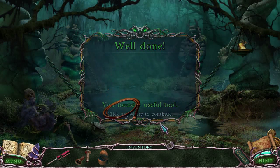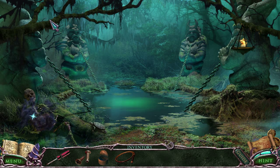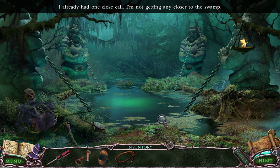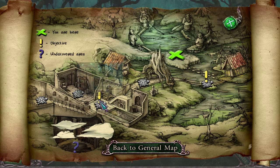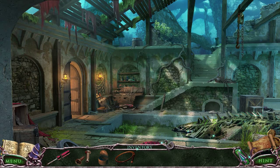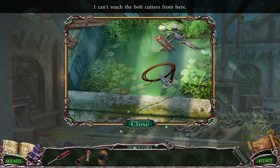That gives me a whip! Oh great, I'm just like Professor Jones, the famous archaeologist we were talking about several times in the previous video. I had one close call. There's a turtle. Let's go back over here — I'm going to use my whip.